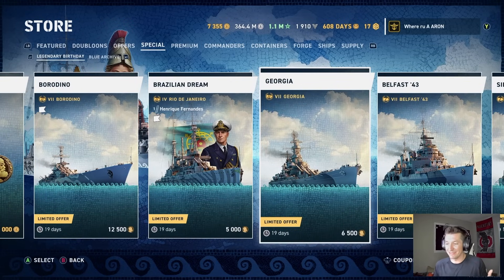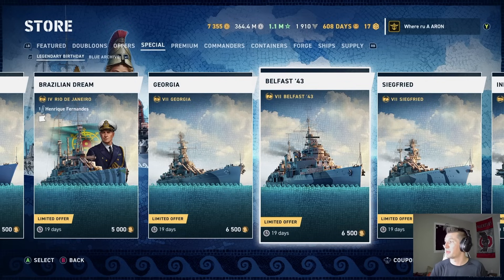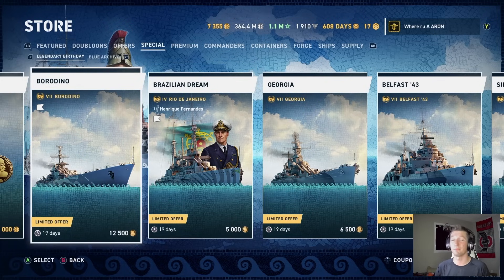If you are looking for more or less free tier seven premiums — very good ones at that — the Georgia is an excellent ship. The Siegfried as well. The Belfast '43. I know Durka has done some good videos on these, so get the full details from him. But if you do the calendar event and get the admiralty backing, that will get you just enough to complete the missions and get what is essentially a $10 tier seven premium on top of the Velos, which I'm sure is going to be buffed. I think the board would have been a much better campaign pick, but alas.